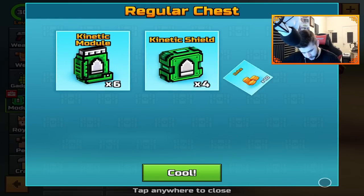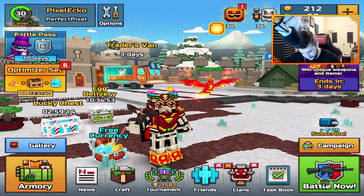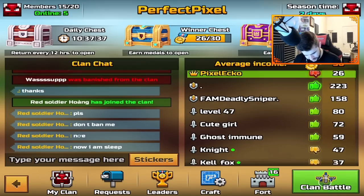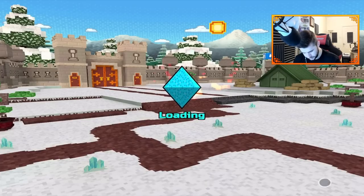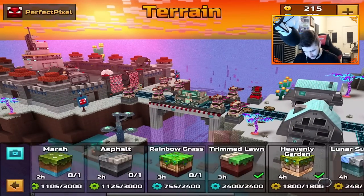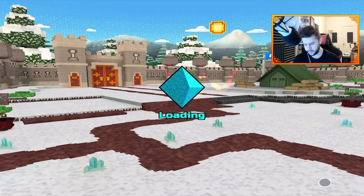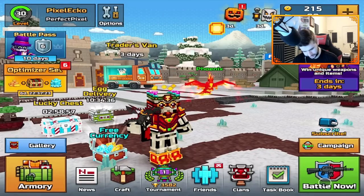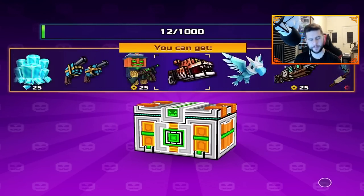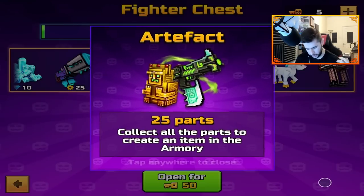Let's open the chests. We've got a 50-key chest — what's it going to be? It's going to be an artifact. Not bad. I still want to mess around with the sniper a little bit more.